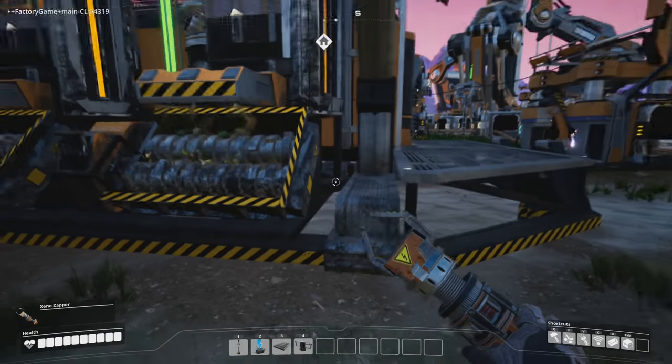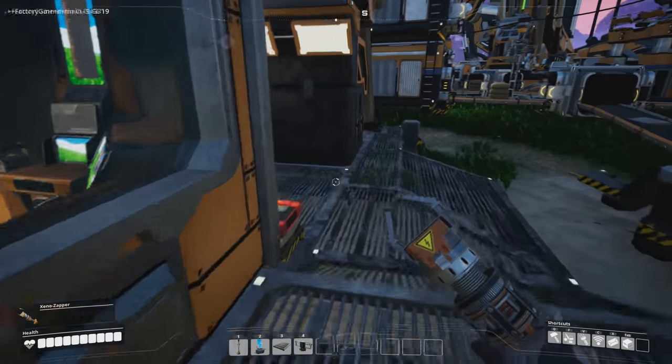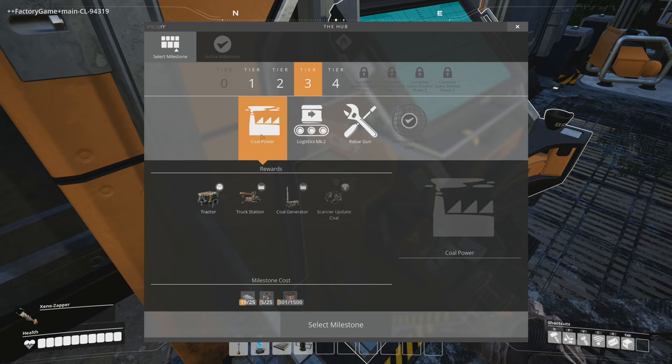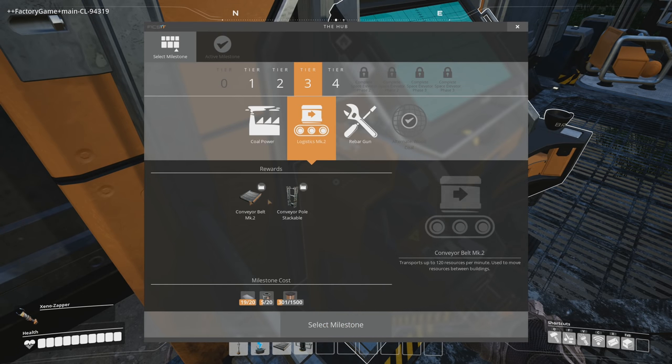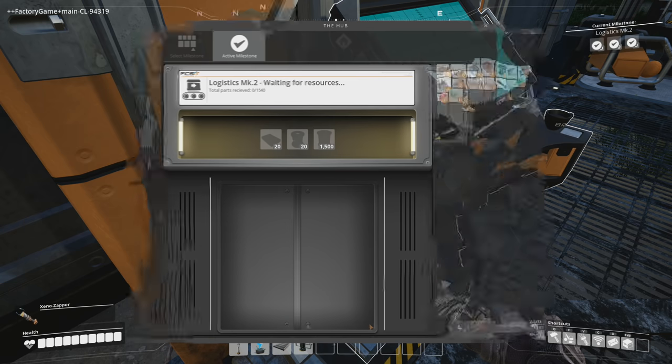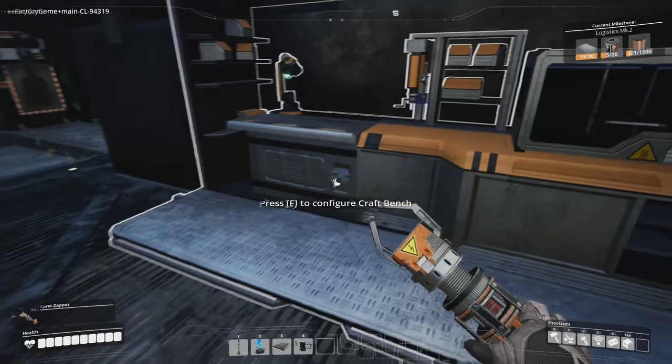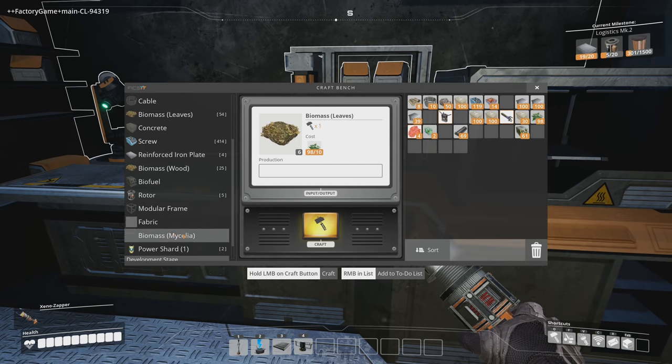Next, I want to look at getting coal power set up, but logistics mark 2 is probably closer to where I want to be. I need 20 rotors for it, but other than that we have all the resources. Let's pop this in — we have 19 steel plates, our iron plates, and 5 rotors. We need to create some additional rotors if we can.